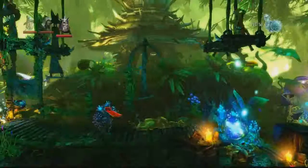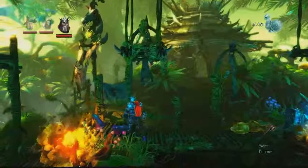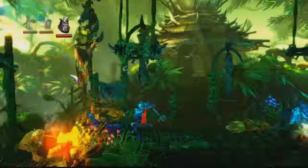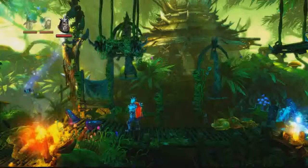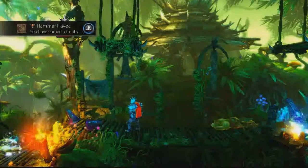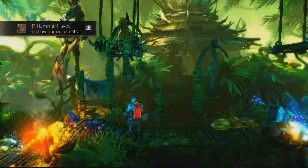As Pontius, you want to have the hammer throwing ability and find an area like this where you've got a platform above you and some goblins on the same level as you. Simply throw your hammer at the platform and hope that it lands on a goblin and kills them, and the trophy should pop straight away.